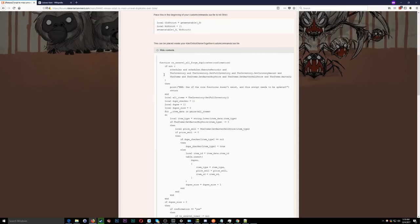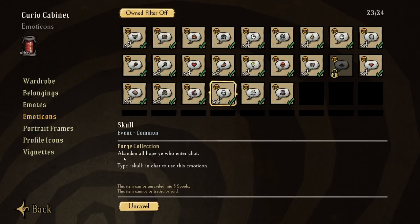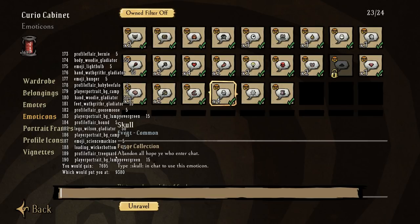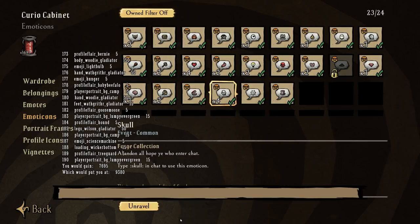Getting back to the game: once you've copied this and have it saved in your Klei Don't Starve Together documents folder, go back into the game. Once you're logged in, press the tilde key on your keyboard and paste in the function. By default you can put in cz_unravel_all_forge_duplicates() — this will show you how many items are duplicates and that will be unraveled if you consent to doing it.